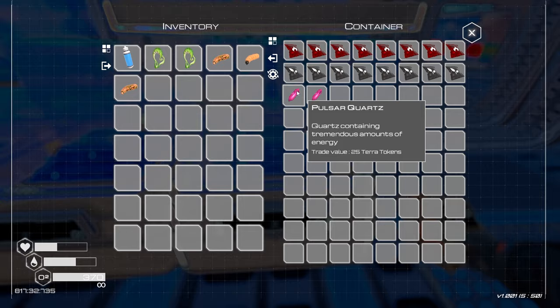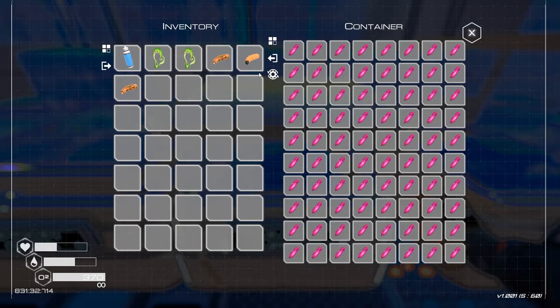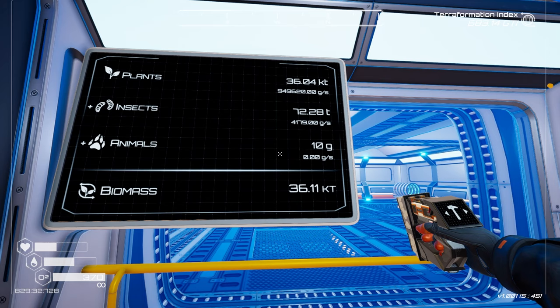I just kind of drop stuff in here. Pulsar quartz - that should be full. I've been picking up larva because we are going to be working on some things I haven't worked on yet. We are working our way towards mammals, and my problem is biomass. Insects - I don't know, insects is okay I guess, but I want to boost insects.